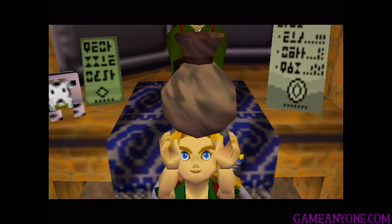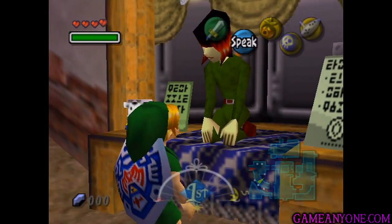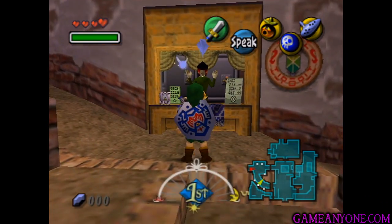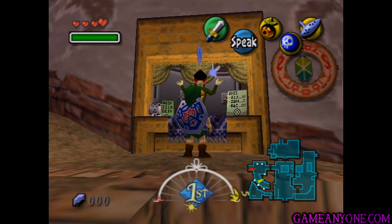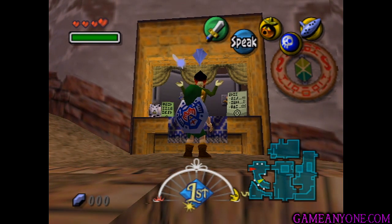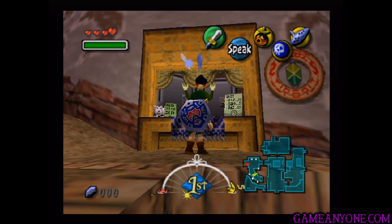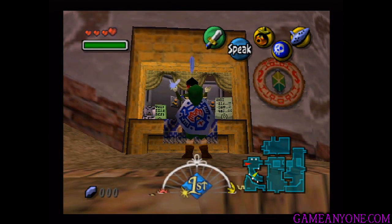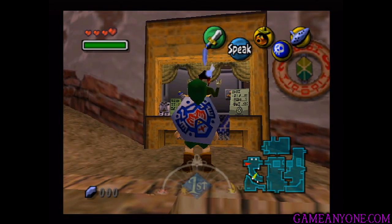Now you can carry up to 200 of them, so it makes sense as a prize. But there's also actually a heart piece you can get from this guy that is a real pain. Because guess how many rupees you have to save up? 5,000. That's right — you've got to deposit 5,000 rupees with this guy. So that's going to take a little while. I'm definitely not going to do that right now, but I'll probably sort of grind it up offscreen.